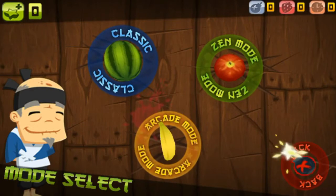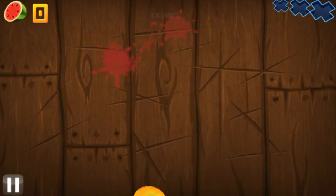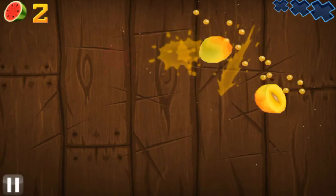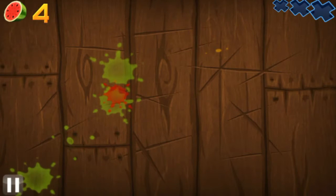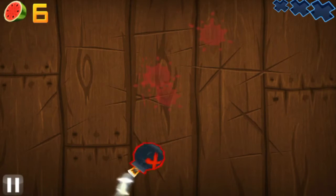Let's go with Classic mode. Now basically if you don't know what this game is, you slice fruit — like, literally that's pretty much it. Fruit flies up on the screen and you have to slice it with your finger. Oh shoot, I don't know about that — I don't know about the bomb.